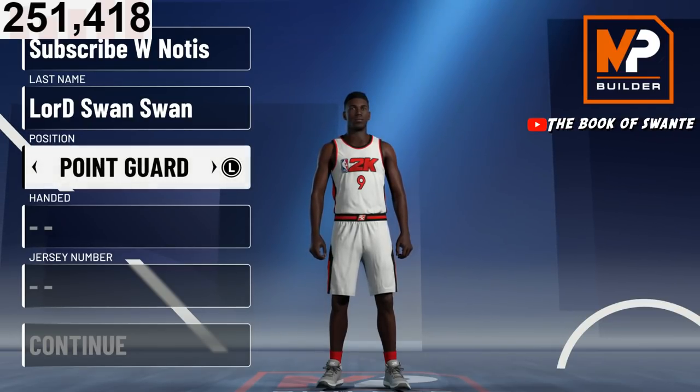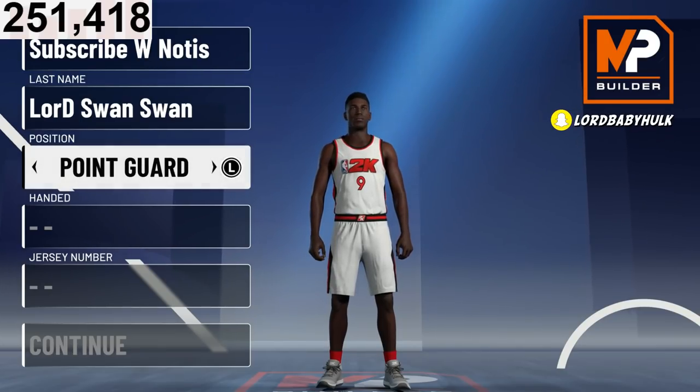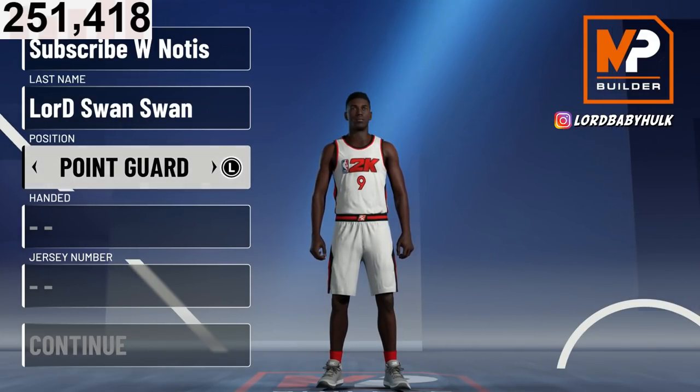So for the position, I'm picking point guard. I know small forward — here's the difference: for point guard you get more finishing badges and you get better speeds. For small forward you get like 20 more attributes, you get less finishing, and you only get more playmaking. So keep that in mind.